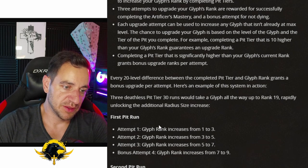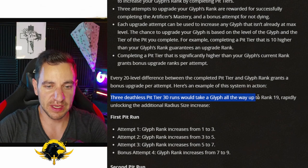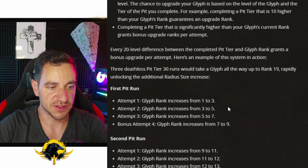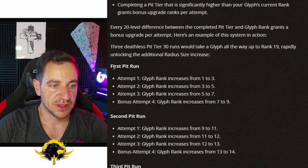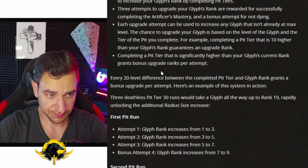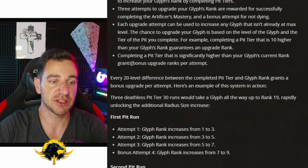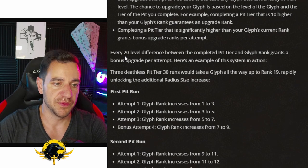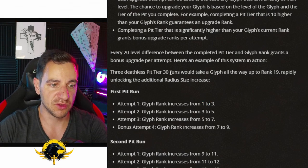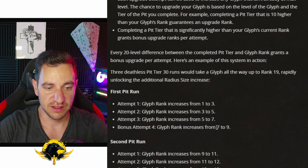It's actually explained here in a way that's much easier to understand. Three deathless pit tier 30 runs will take a glyph all the way up to rank 19 — from 1 to 19 — rapidly unlocking the additional radius size increase. For example, the first pit run gives you three attempts, and you get a bonus attempt because completing a pit tier that is significantly higher than your glyph's current rank grants a bonus. So if you have a rank 1 glyph and you're doing a pit 30 run, that's 20 levels higher, so you gain this extra rank.